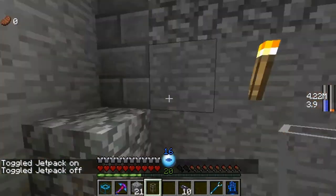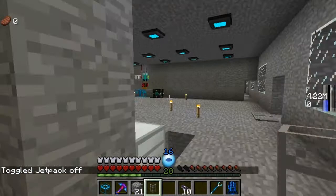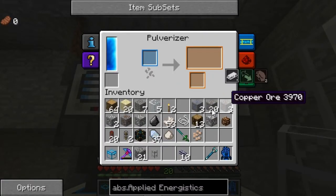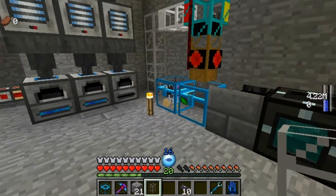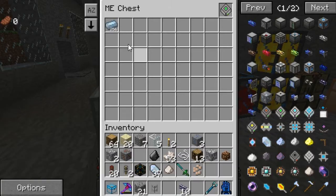And yes, I know I need to get more lava. But we're getting a lot of other stuff that I really don't care about. Pulverizer: you do gold, you do iron, you do tin, you do copper. That should be it for right now.